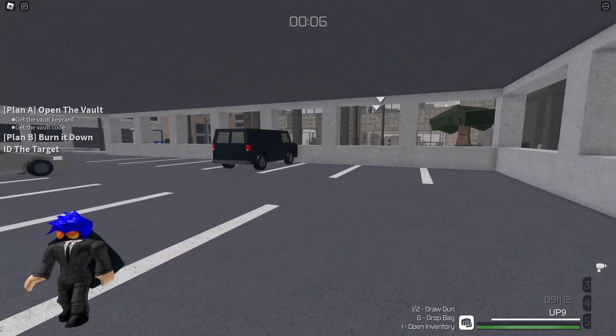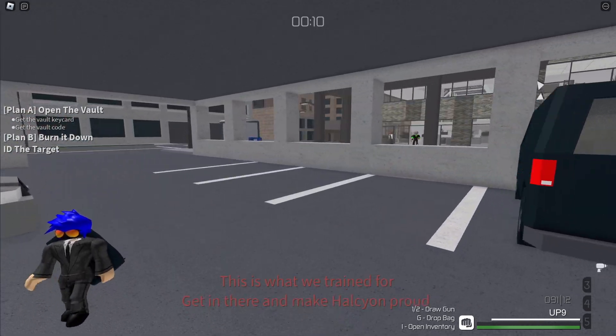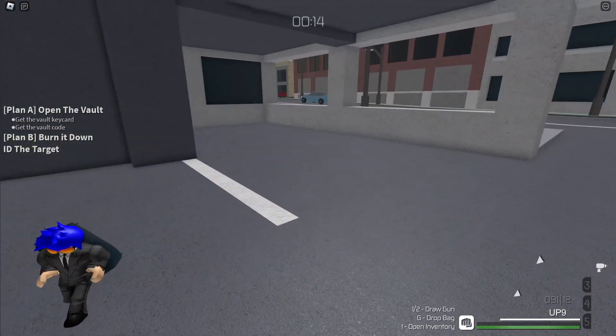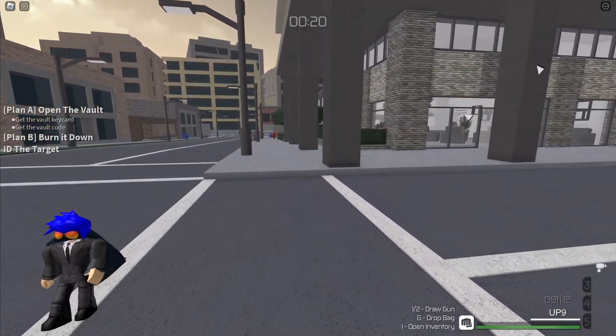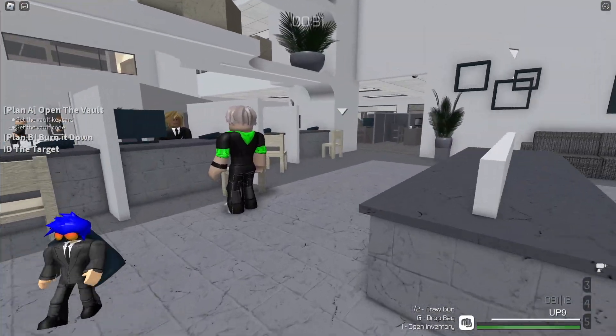I'm pretty sure either everyone or some people in my team ended up leaving — I'm not entirely sure. Here we go though, Zanies. Try to get the vault keycard and the vault code in the parking lot. Just casually hanging out, nothing to see here. Opening the door, I'm just casually working my way here.